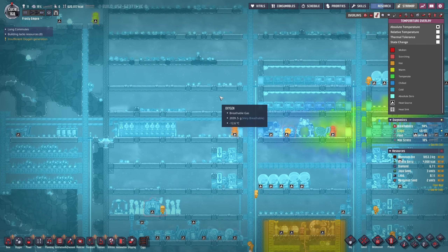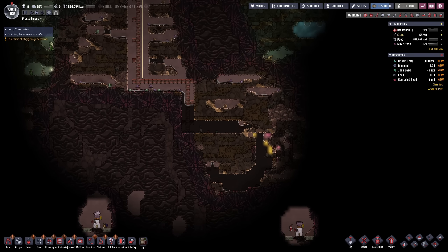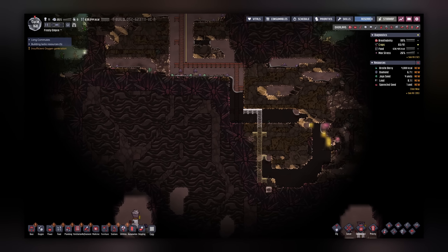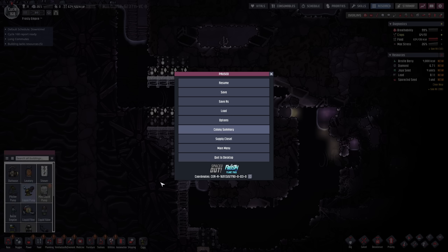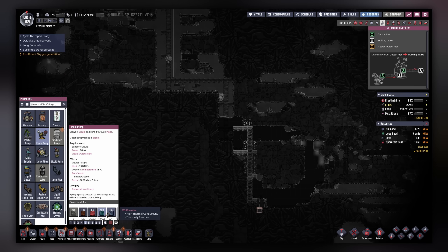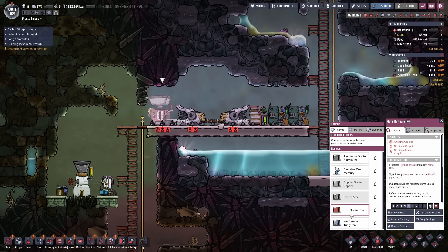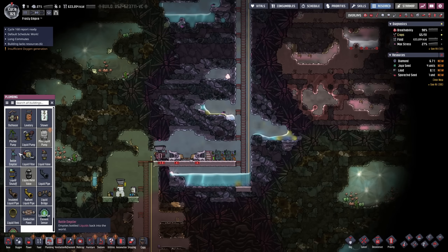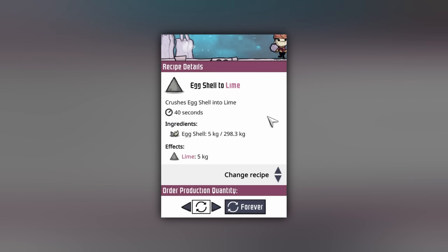Oxygen pressure in the base is actually too high - that's not good, but it should be fine. We'll plop down a pump here and colonize the oil biome - get all its resources. We need a pump that can withstand 136°C - that is way too warm. We don't have gold amalgam or wolframite. I have a different plan: I'm going to make steel. Tungsten has +50°C overheat temperature, around 125°C. I think I need steel for now.